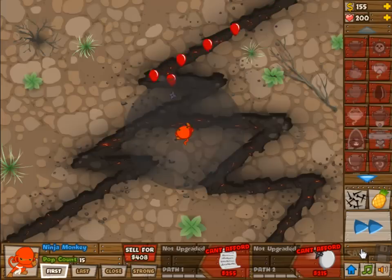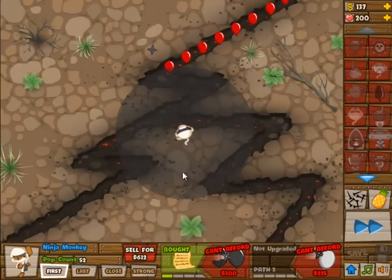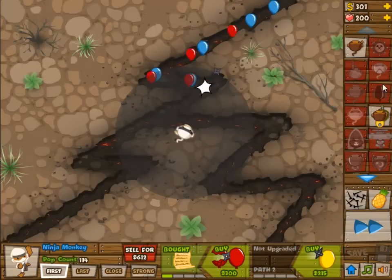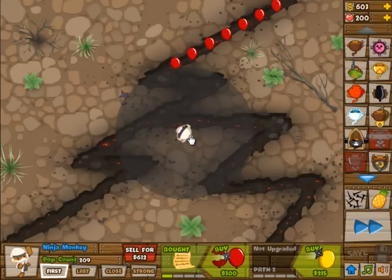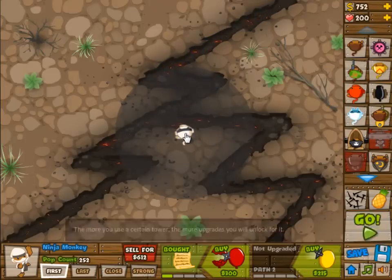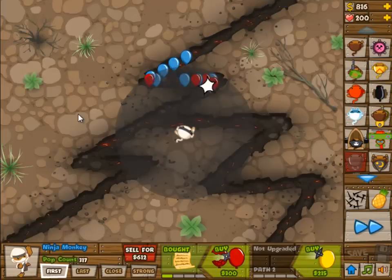We're going to start off with the Ninja Monkey and pretty much ride that Ninja Monkey at 1 and 0 until we have several banana farms, at least one, because as you can see this can hold off for pretty long. You need to upgrade it to 1 and 0 though, because otherwise you're going to be in trouble.